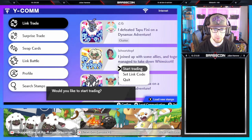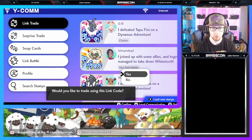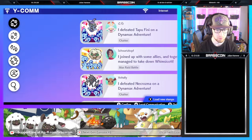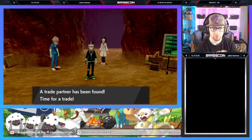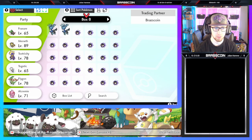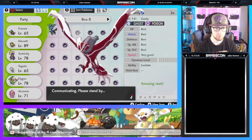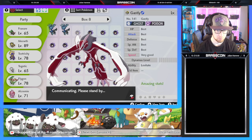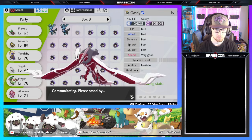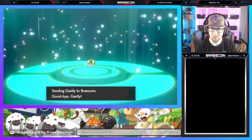Moving on to the next trade — we're going to have a link code. This time we are going to use trade code 74740717. That is going to be the trade code for a shiny Yveltal. We'll go ahead and search for that. A trade partner has been found. We're going to trade away another Ghastly, and we'll get our shiny Yveltal.